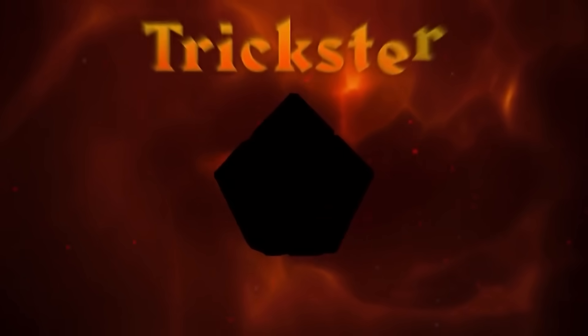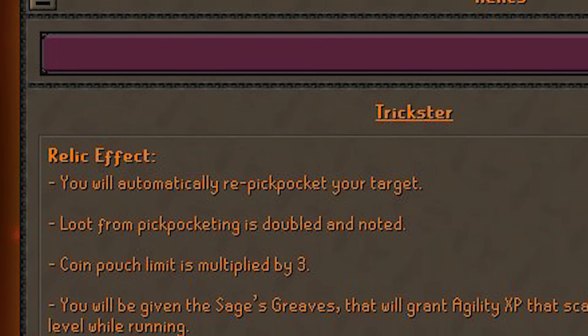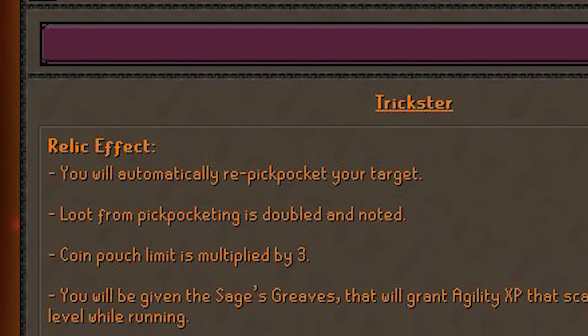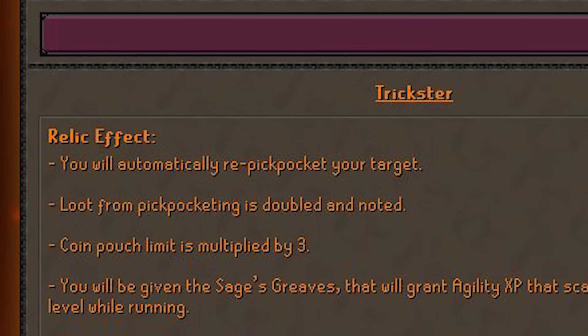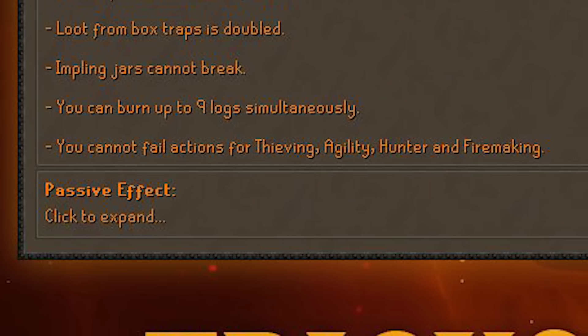Thank you to them for sponsoring this video. The first relic revealed is called Trickster, a tier 1 relic with a couple cool effects. It makes pickpocketing basically AFK because you automatically re-pickpocket your target, plus it increases your loot and coin pouch capacity. On top of that, you cannot fail actions for thieving, agility, hunter, and fire making, so you're going to be having a great time thieving.